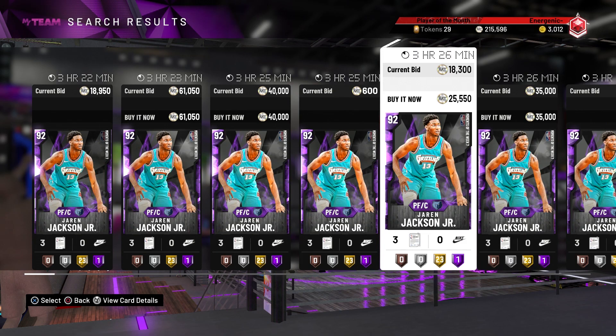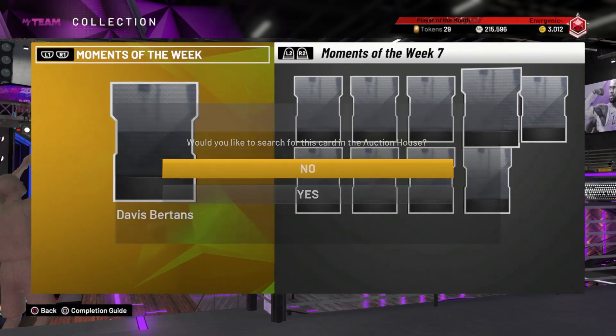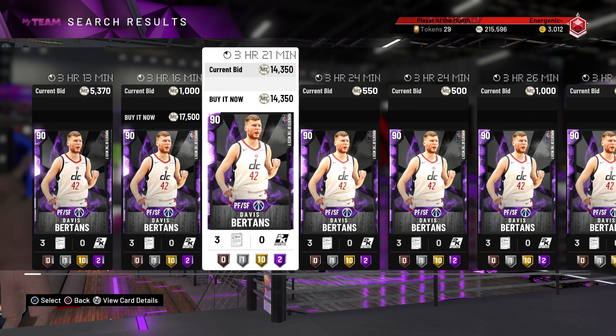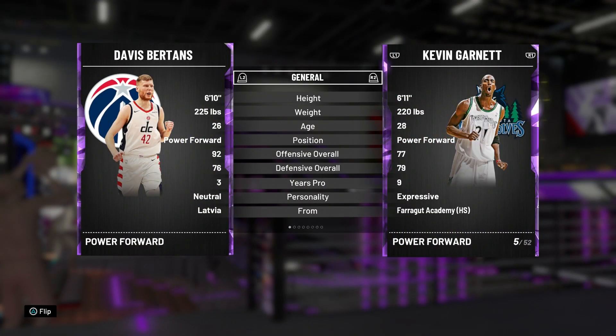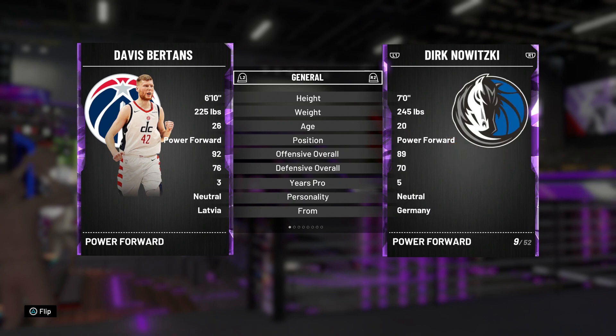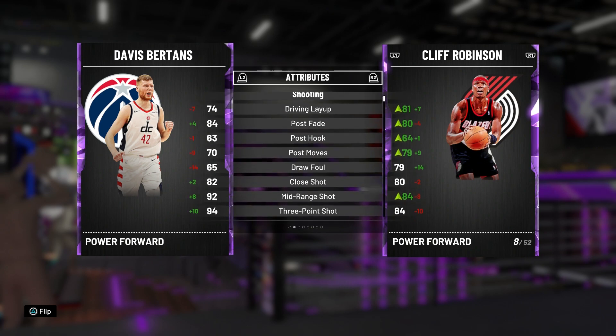If you want a stretch big, Jaren Jackson Jr. is a good pickup. Now moving on to Davis Bertans — a 90 overall amethyst card already going for pretty cheap. We're going to compare him to Cliff Robinson.